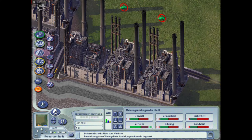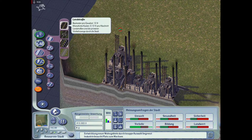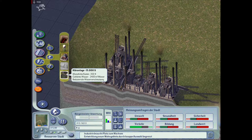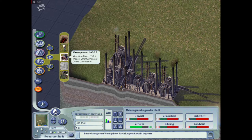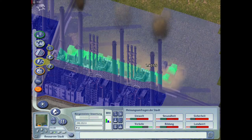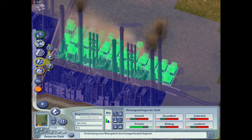Diese Sachen möchte ich nicht in meiner Hauptstadt haben, weil das könnte nervig werden. Hier in diesem Bereich haben wir die Energie- und Wassersysteme. Guckt euch das an - Kläranlage, reduziert die Wasserverschmutzung. Und wir haben hier Wasserpumpen, Freunde - die möchte ich nicht in der Stadt bauen, die kosten 350 Dollar im Monat. Deswegen baue ich die Sachen hier. Wir machen uns quasi hier eine Versorgungsstadt für unsere Hauptstadt. Der Hintergrund wird blau - das heißt, die Bereiche sind mit Wasser versorgt.